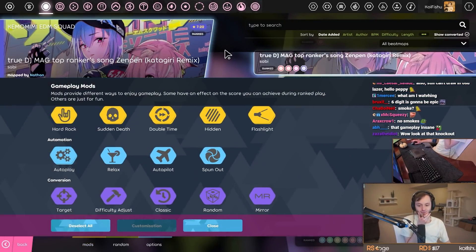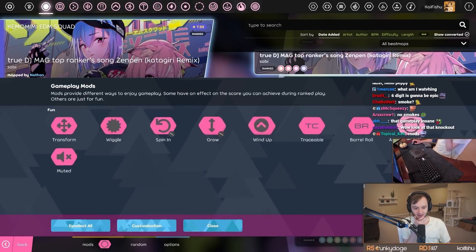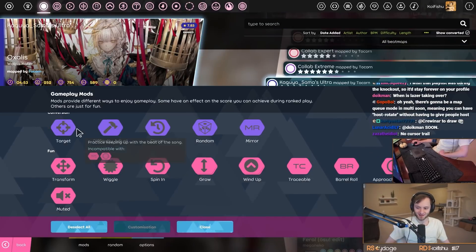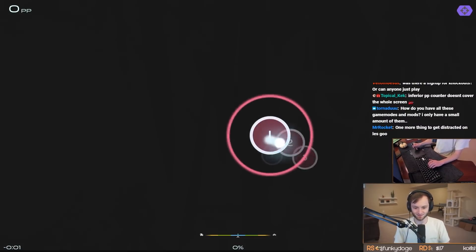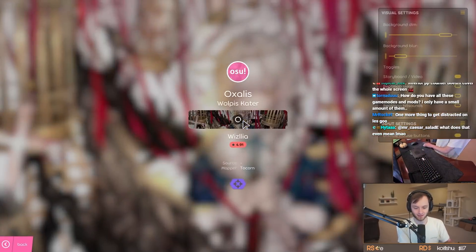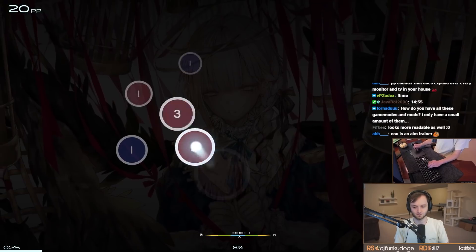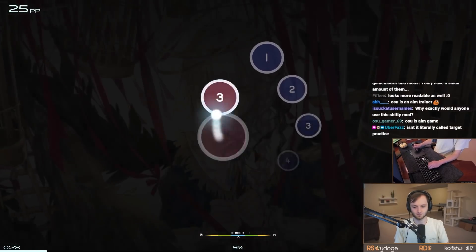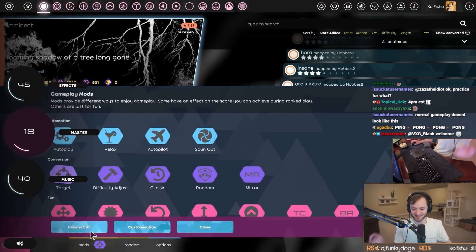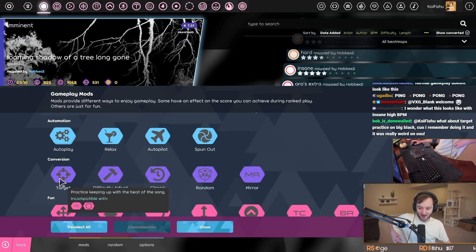That only leaves one thing—the five new mods: random, mirror, muted, approach different, and target. Target is just target practice from Cutting Edge but a little bit better. It uses the actual hit circles of your skin instead of weird-looking targets. It's kind of like an aim trainer. Target practice is like the Cutting Edge version but more finished.